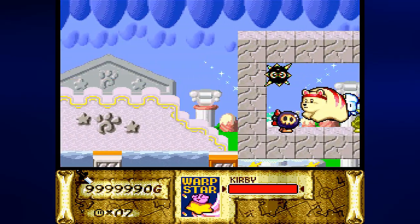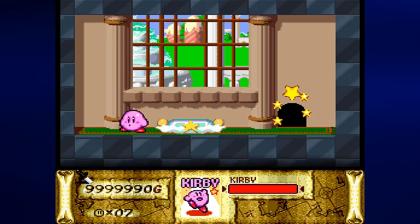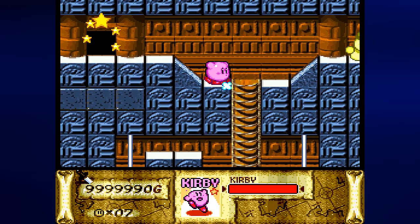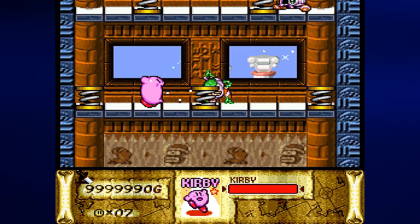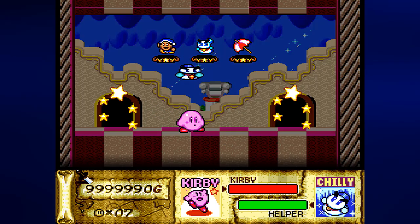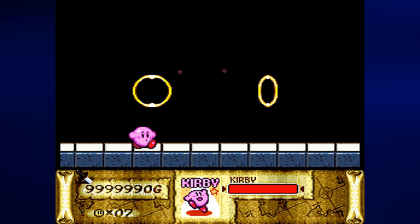We can finally go into the door in the middle. I want to save it first, just because. Then we go into the center door — once we get through it this should be over and done with. We are now ending this once and for all. I'm going to grab a yo-yo just in case. We can get any power we wish, though I'm not going to use any abilities for this battle because I want to show off how to fight this final boss for this mini game without an ability. Introducing: Wham Bam Rock.